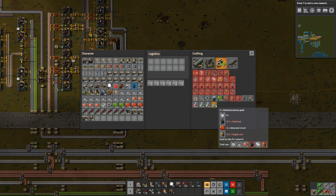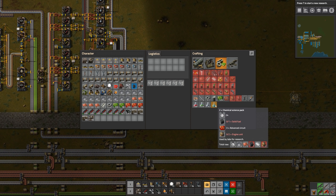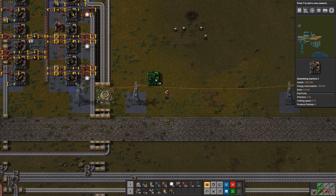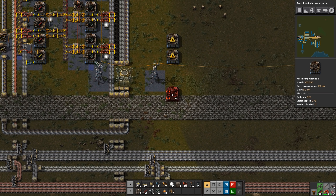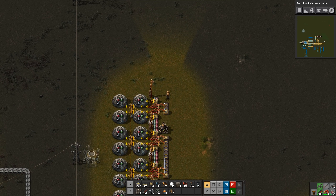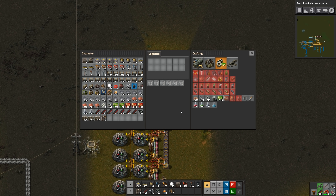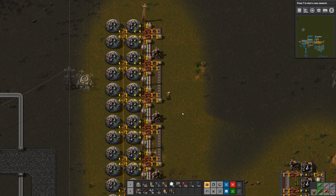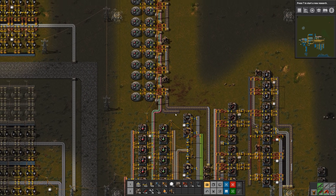Now the rest of these science packs are going to be pretty easy. Let's get rid of these trees. Now these make two per cycle - I need 12 machines making blue science packs because it's two per cycle, 24 seconds per cycle. We don't even need much room for this. One, two - let's see what side of the belt do we want these to go on? Actually we'll want to bring them down like this. Okay so I'm going to clear all these military science packs - we're going to switch sides on this belt.